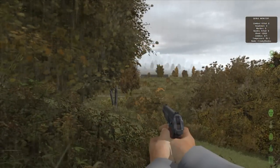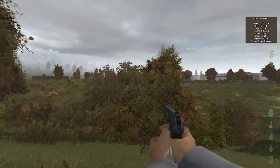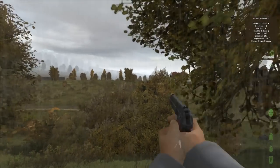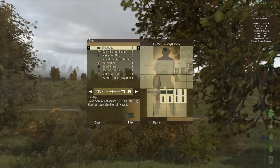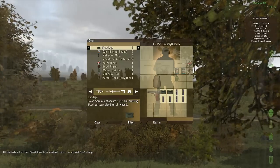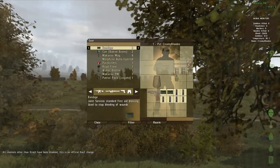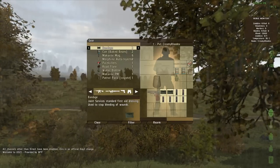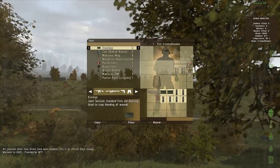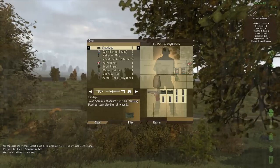We're on the west side of Elektro right now. Right now we've got nothing — let's look at our inventory. We've got two bandages, a can of baked beans, a morphine, and painkillers. I'll explain how to use all this later. We've only got a pistol with six mags, so we've got a ton of bullets. A Makarov is very quiet — it won't attract a lot of zombies when you shoot it. It has a limited range of sound, so it's not super loud. It's a good backup weapon.